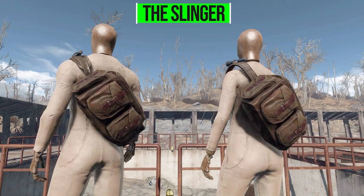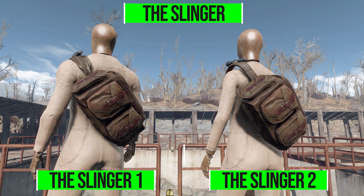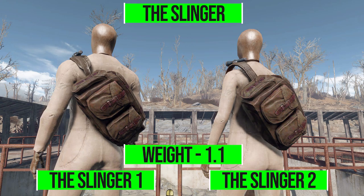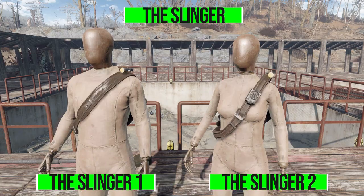They're both called the Slinger — one being the Slinger One and the other the Slinger Two. Stat-wise they're entirely identical, both having a weight of 1.1 with nothing else to their name. The only real difference is the aesthetics of the strap itself, with Slinger One having a wider strap and Slinger Two having a more narrow strap with what looks like a radio on the front.